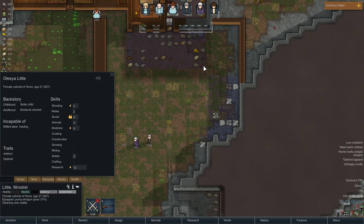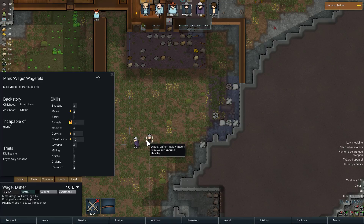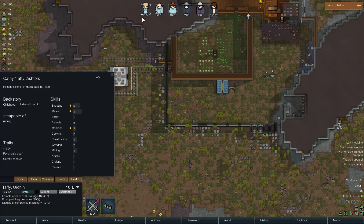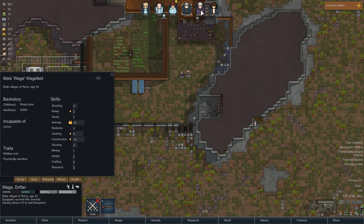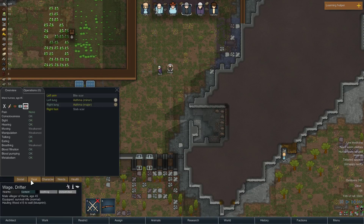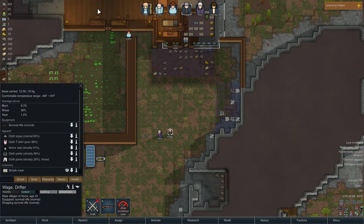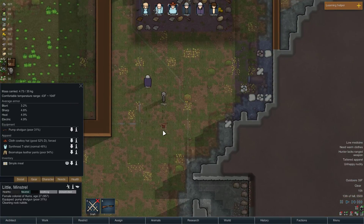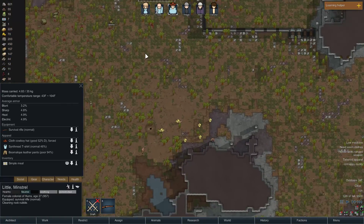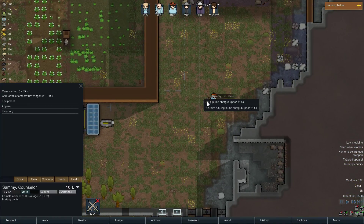I'm gonna make you — which one was it? Somebody doesn't like shooting. I'm all confused now. I think it's you — I want you to drop your weapon. Okay, and then Little's gonna pick that up, and then Sammy is gonna pick up the shotgun. Looks like Sammy needs clothes.